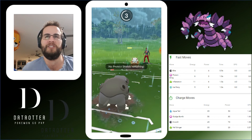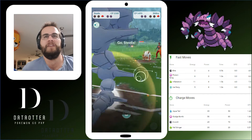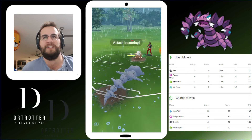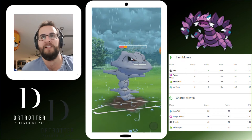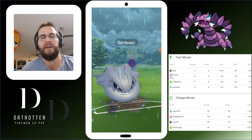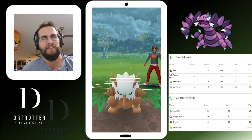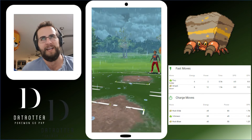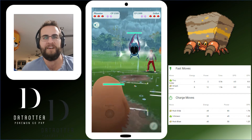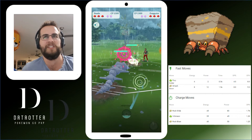We get a Body Slam here on this Shiftry, which does a nice amount of damage. We really need to get to this Heavy Slam — two Leaf Blades and we're dead. We can hit one. He must have been there — it's either a CMP tie or he's one move off. Very close. Couldn't have just gone for Thunder Fang down. Again, just trialing out that Thunder Fang Steelix — not willing to commit to second-moving in and getting the right moveset just yet.